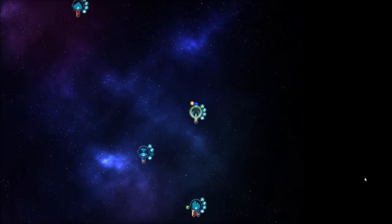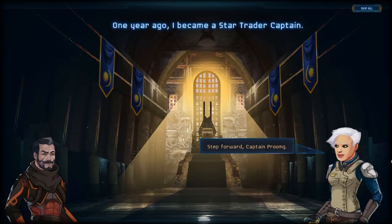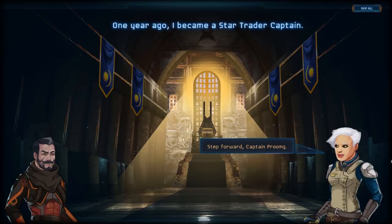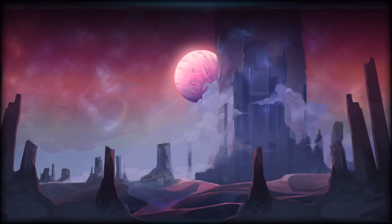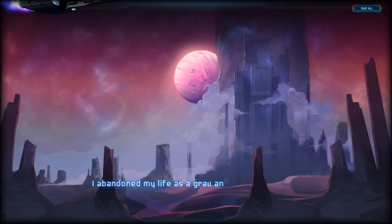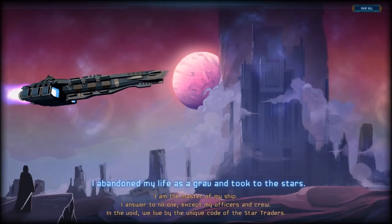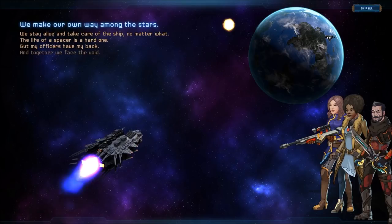And here we are. One year ago I became a Star Trader captain. Step forward, Captain Prumg. From our cohorts, you have been chosen to inherit your great uncle's charter. I am willing. We know your career will be one of strength and honor. I abandoned my life as a grav and took to the stars. I am the master of my ship. I answer to no one except my officers and crew. In the void, we live by the unique code of the Star Traders. We make our own way among the stars; we stay alive and take care of the ship no matter what. The life of a spacer is a hard one, but my officers have my back, and together we face the void. Cool.